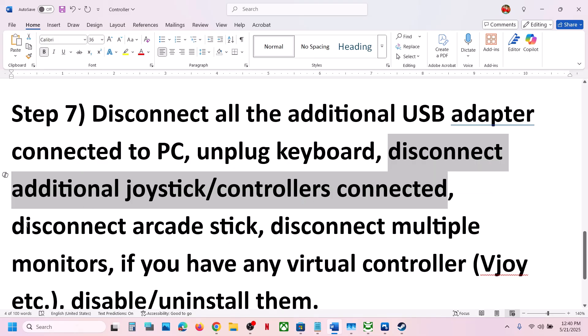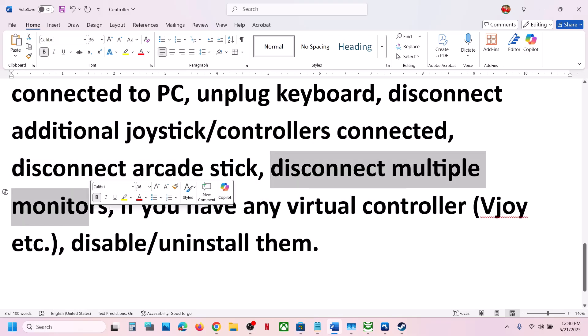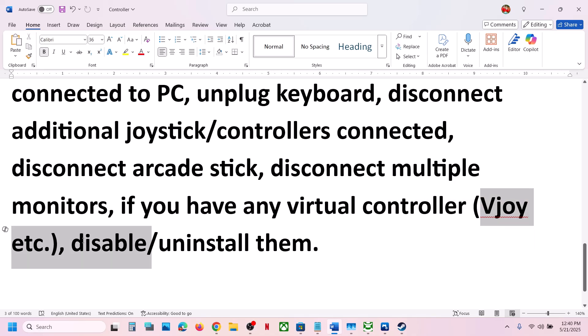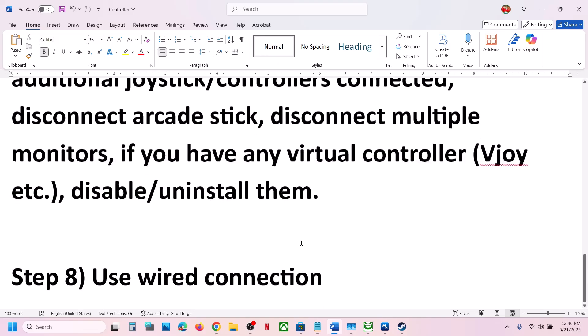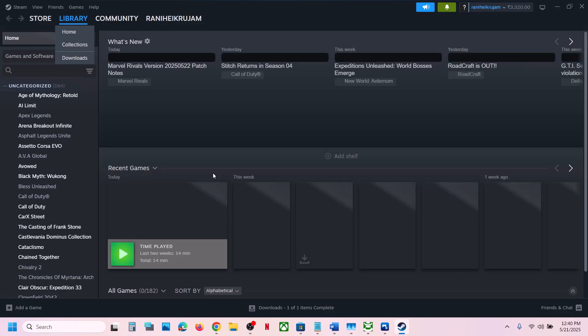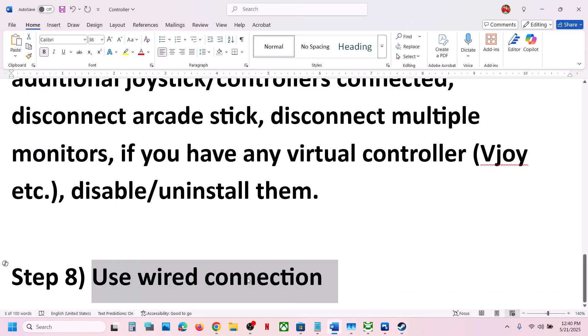Also disconnect any extra controllers, arcade sticks, or multiple monitors — try launching the game on a single monitor. If you have any virtual controller software like vJoy, uninstall or disable it. If nothing else is working, connect your controller using a USB cable for a wired connection.